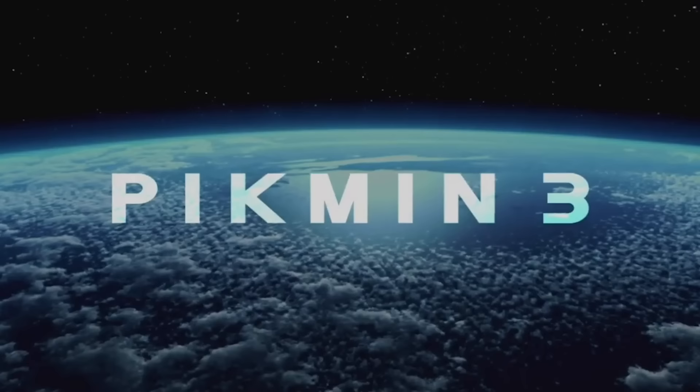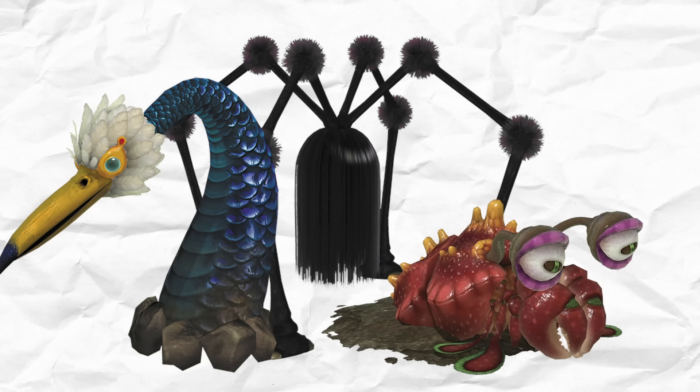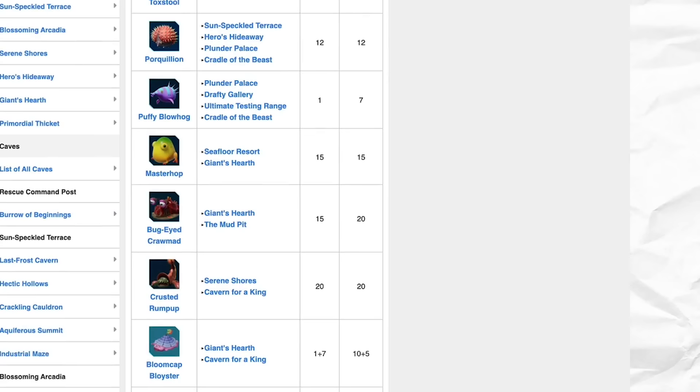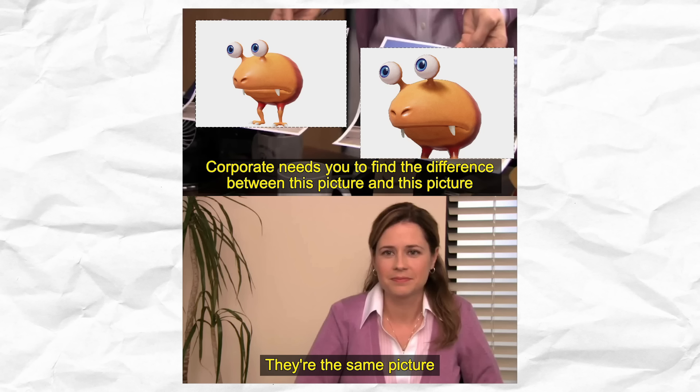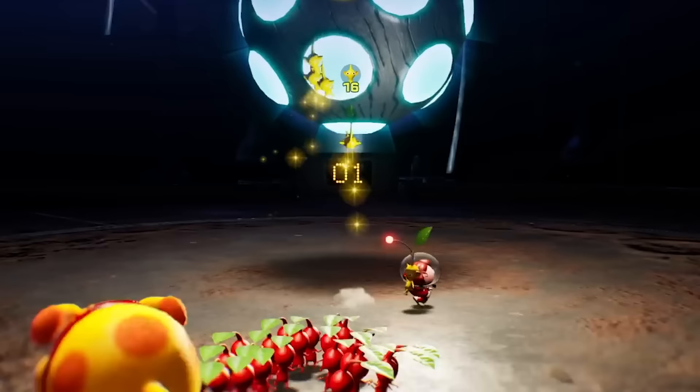Pikmin 3 is a great example of how to do bosses the right way. There are five main bosses who all have different mechanics and gameplay loops, and a smaller roster of mini-bosses scattered around the game. In Pikmin 4, we have a whopping 28 bosses — that is including mini-bosses, but it's still a lot. And with the oversaturation of bosses in Pikmin 4, some of them just feel like a lazy copy to get that number up. But on the other hand, Pikmin 4 introduces some of the most intricate bosses in the franchise's history.